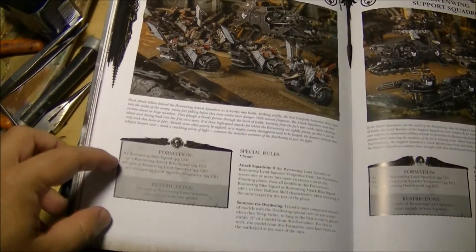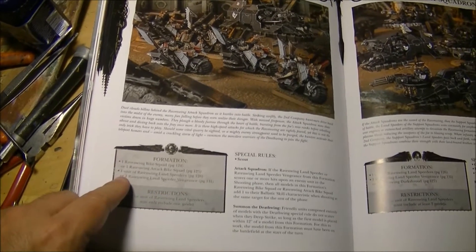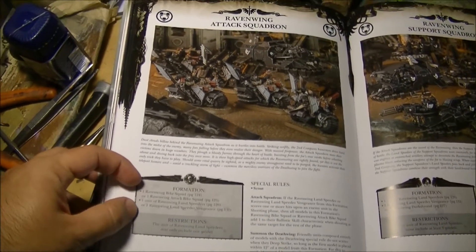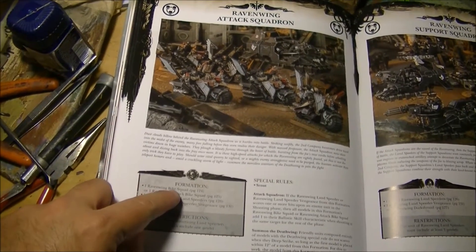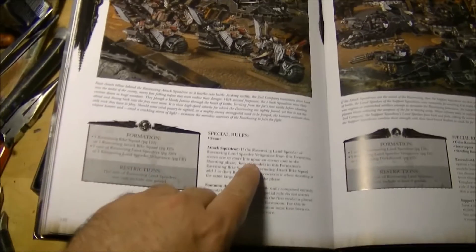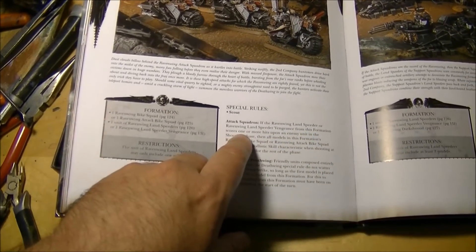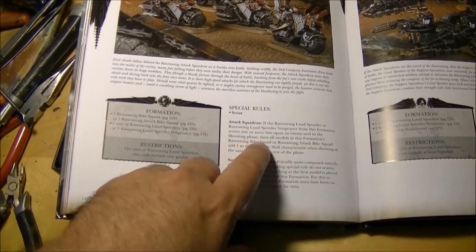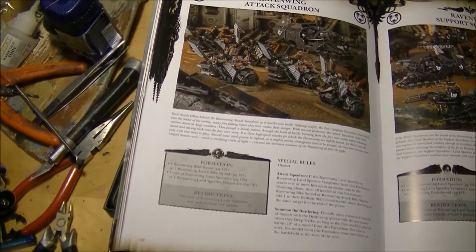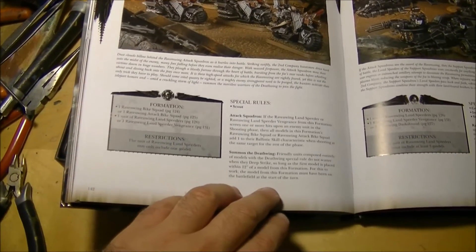We have the Ravenwing Attack Squadron: one Ravenwing Bike Squad or Ravenwing Attack Bike Squad, plus one unit of Ravenwing Land Speeders or Ravenwing Land Speeder Vengeance. The unit of Ravenwing Land Speeders may only include one model. This is how you replicate the old formation — Ravenwing Bike Squad fully equipped plus one Land Speeder, which is what you used to have. They have Scouts. If the Ravenwing Land Speeder scores one or more hits on an enemy unit in the shooting phase, all models in the formation — Ravenwing Bike Squad and Attack Bike Squad — add one to their Ballistic Skill. You use the Land Speeder to help the rest of the formation hit better.